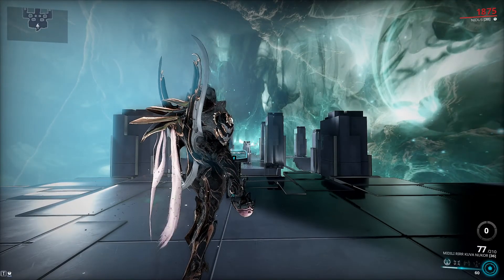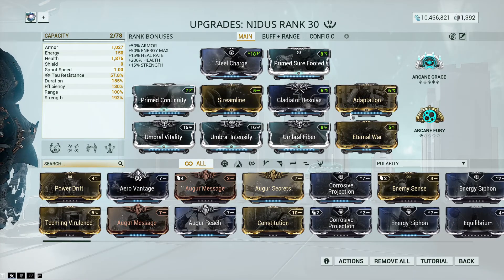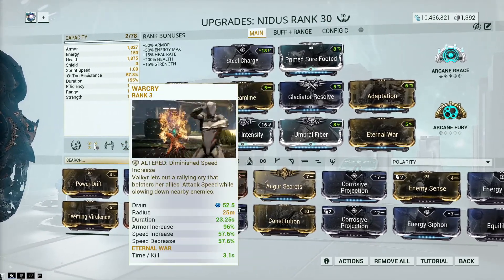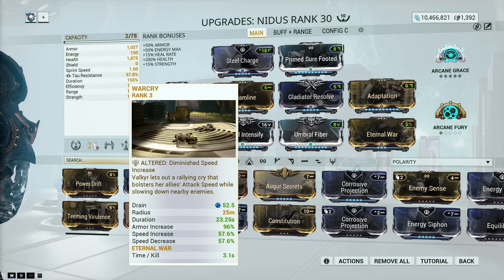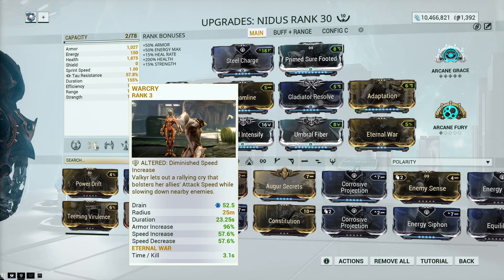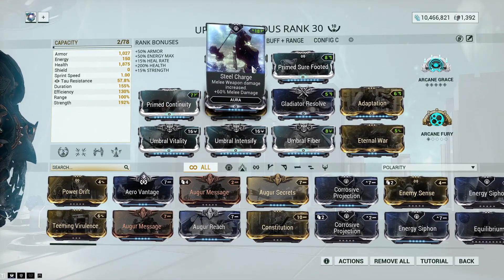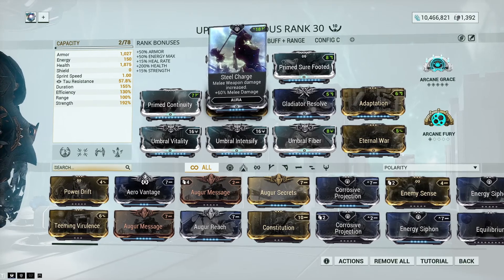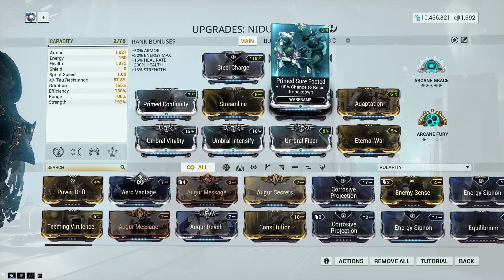The Nidus build is mainly focused around strength and duration for War Cry and your ultimate. I will be swapping out the tentacle ability with War Cry simply for the extra armor and speed increase — it's amazing on melee characters. We also go Still Charge for that extra melee damage. We're not going to be using any primary or companion; this is primarily focused on melee damage with the secondary being the cherry on top.